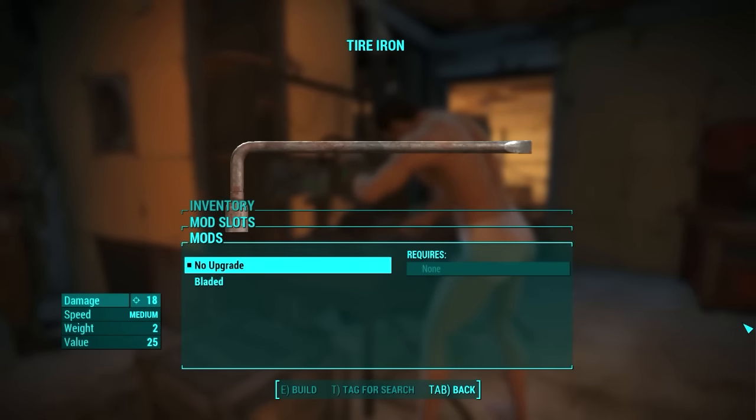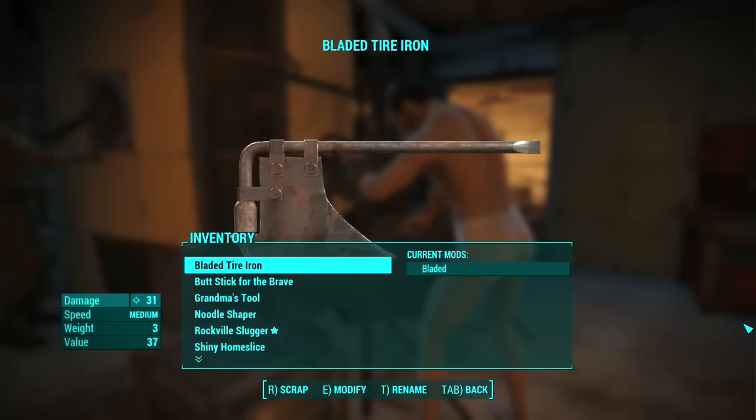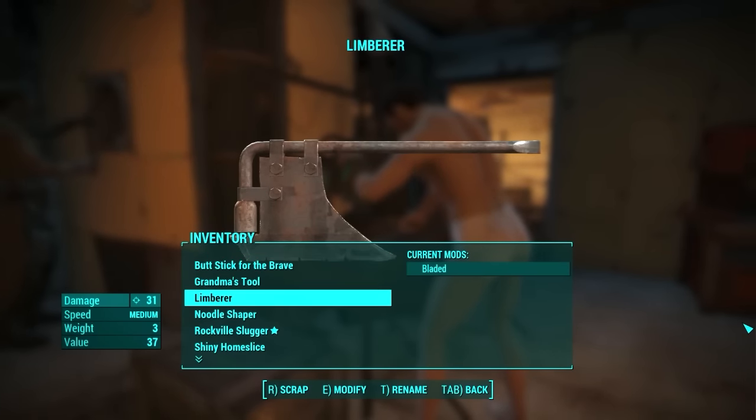The Tire Iron only has one mod: the Bladed. It makes the weapon look like some sort of a Michael Myers butcher knife, so I named it Limberer. It's quite effective.